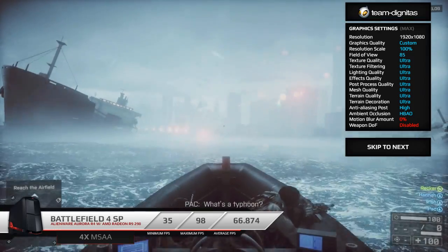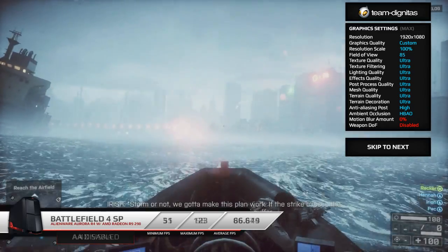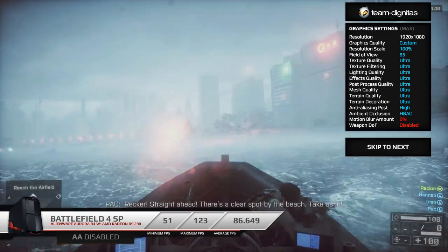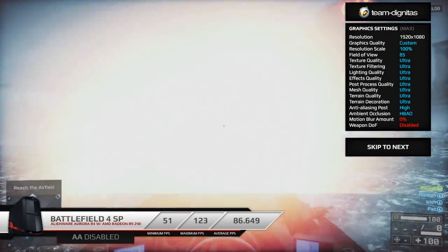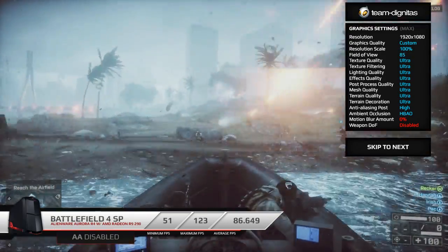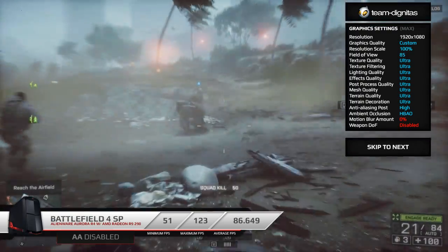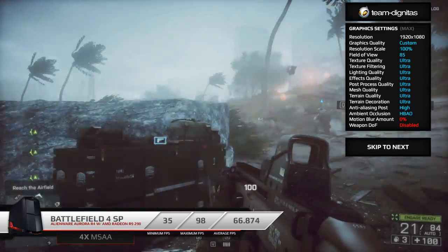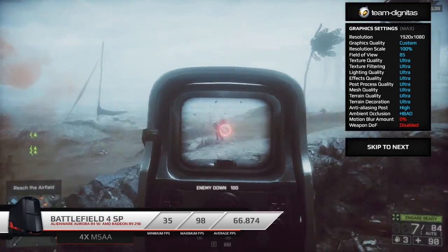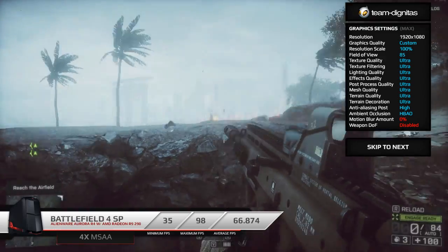Battlefield 4 with everything maxed out on 4x MSAA scored a minimum of 35, a maximum of 98, and an average of 66.874. With AA disabled it scored a minimum of 51, a maximum of 123, and an average of 86.649. One thing to point out is that Mantle is releasing soon for AMD-specific graphics cards, promising up to a 45% increase in FPS in DirectX-based games including Battlefield 4. How that will translate exactly to in-game benchmark FPS I don't know, but the future definitely looks bright for AMD and Battlefield 4.